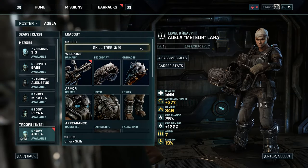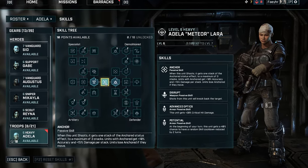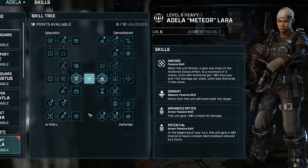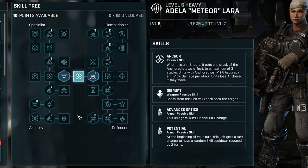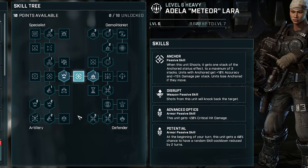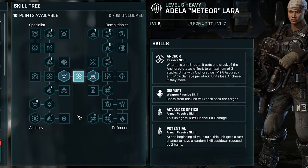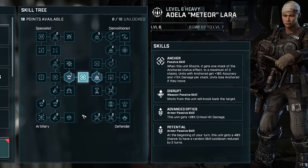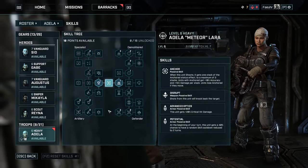As a heavy, there are four sub-classes that you can focus on. The first class is the specialist, which focuses on accuracy and damage stacks. The second class is the demolitionist, which focuses on explosive shots and frag grenades. The third focuses on shooting and critical hit shots. And the last class is the defender, which focuses on suppressing fire and overwatch.